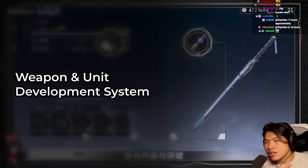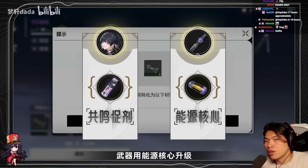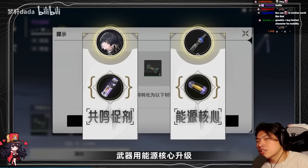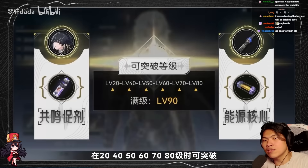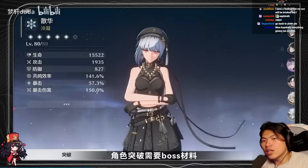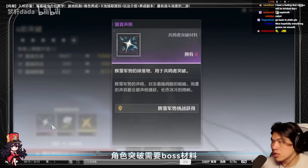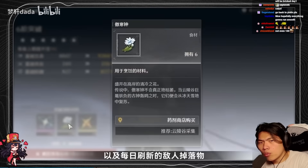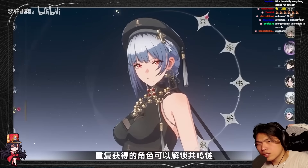For the unit development system and weapon systems, you're mainly classified into two experiences: unit experience and weapon experience. This is nothing different from Honkai Star Rail or Genshin Impact. They need experience materials to level up. Limit breaks are at level 20, 40, 50, 60, 70, and 80 — very similar to Genshin Impact. Max level is 90 for both units and weapons. To limit break them you'll need boss materials, as well as some overworld materials. Each character also has six eidolons (dupes/impositions) and weapons go up to five refinements.